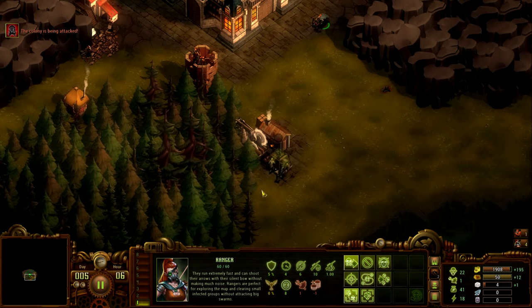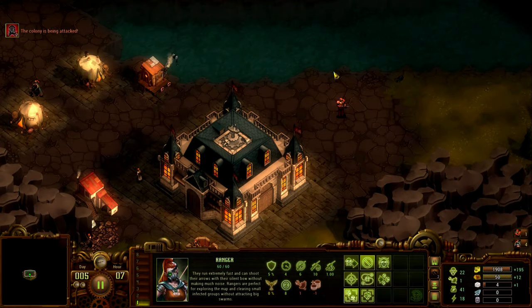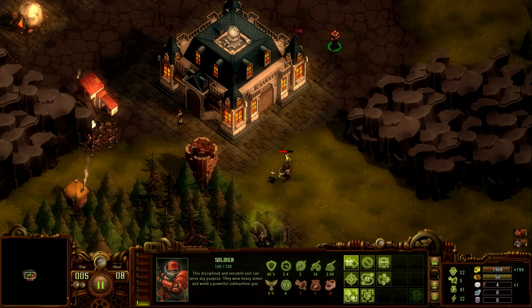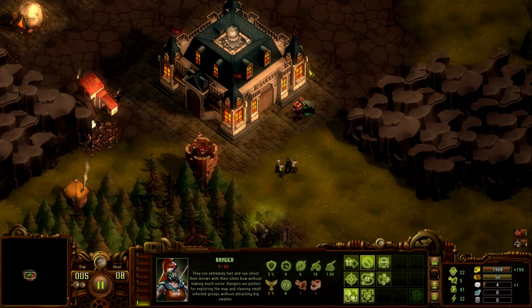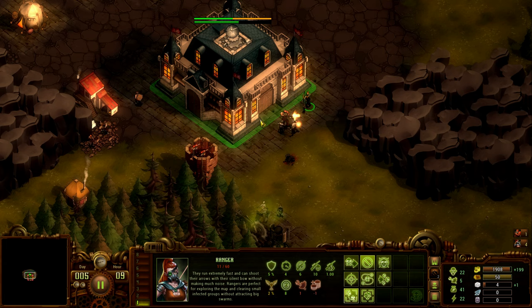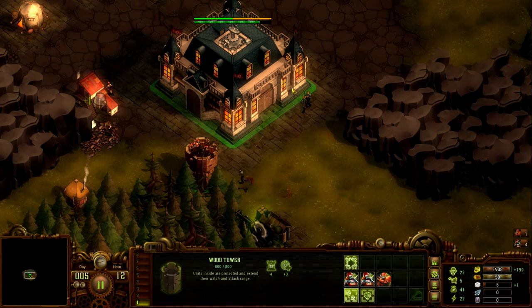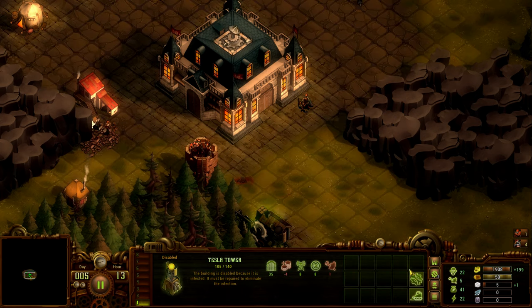Sometimes soldiers attack and sometimes they don't — my wood yard is going to take damage here. She can attack from there, but sometimes units don't engage automatically. Get the soldier in there — he's the strongest one with the gun. Now we need to repair afterwards: if something's infected your wood income will completely stop.